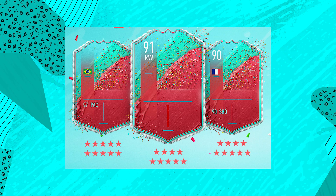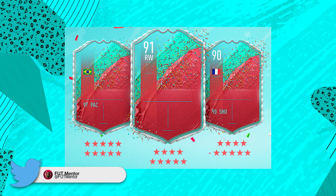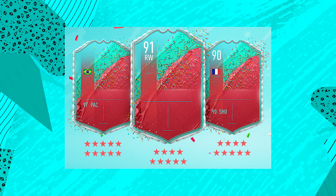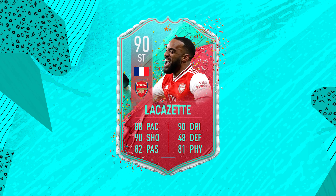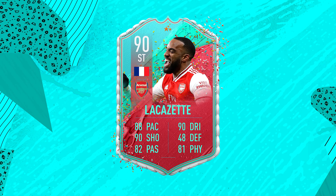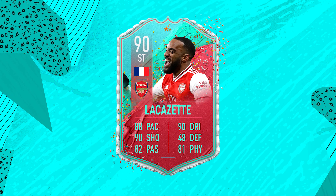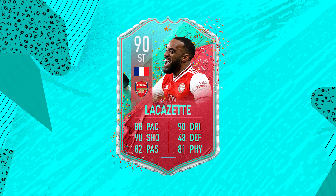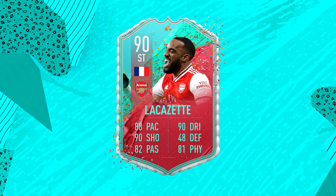The card on the right will be 90 rated when upgraded, with 90 shooting, and the nationality is French. Currently the player has four star skills and will get his weak foot upgraded and maxed out to five stars. Lacazette fits these requirements perfectly — he has four star skills, will get his weak foot maxed out to five stars, and this would be a five-plus shooting upgrade. It also makes sense because this would be his first upgrade in FIFA 20. I looked at other cards like Martial, but it all led back to Lacazette.